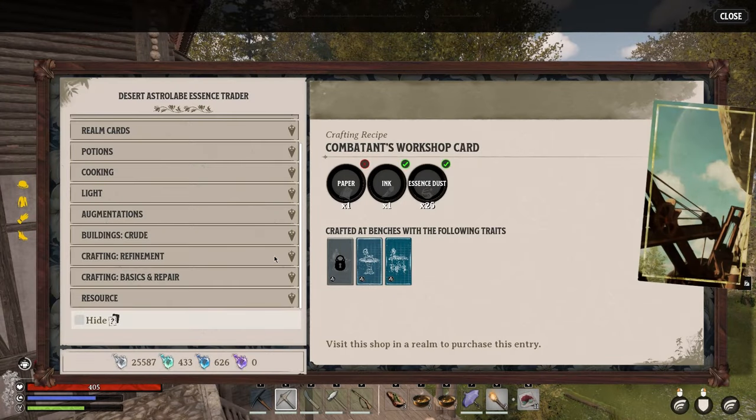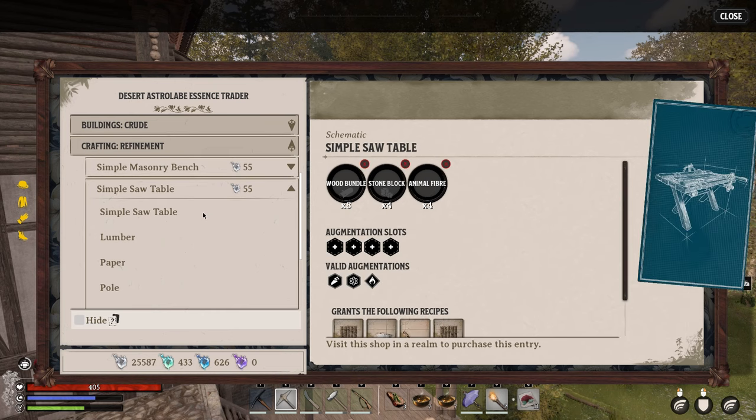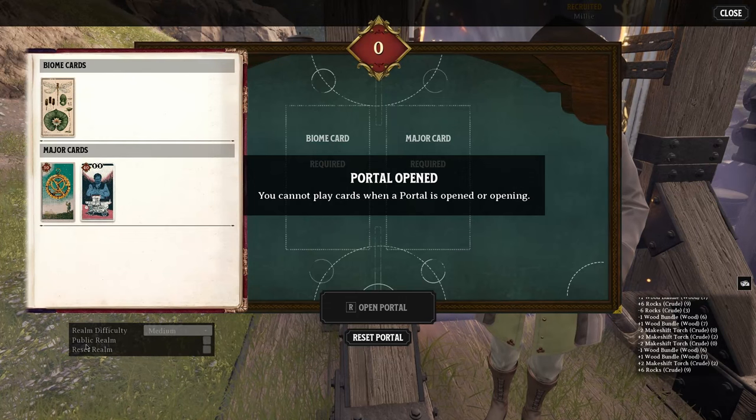If you're visiting an essence trader and confused about what an item does, don't forget there's an additional dropdown menu you can use to look up exactly what the item is, what kind of resources it can produce, and more information about everything.